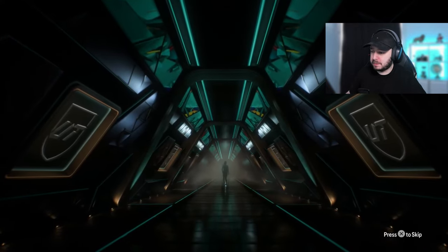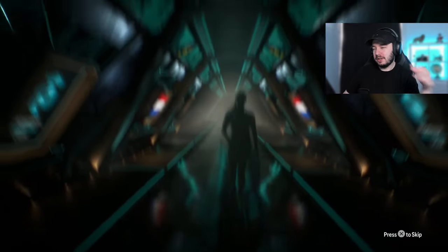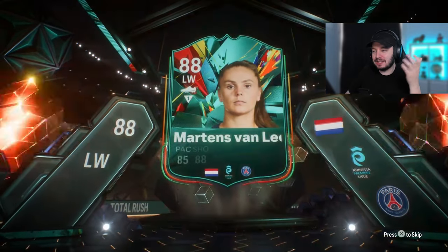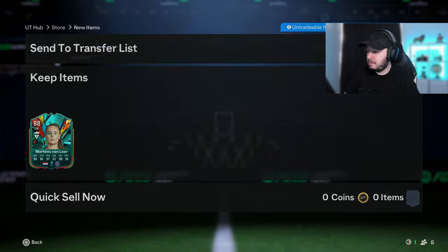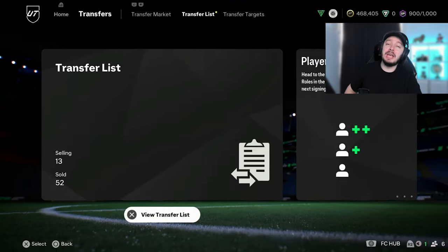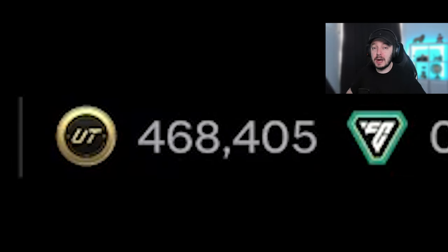It's another Total Rush player - it's a woman, left wing, Dutch. That's Lieke Martens! I'm not too mad about that. Is she gonna fit any of the teams? She played for Barcelona so we could put her in a Barcelona team - we could officially play with her, she's usually pretty good in game as well. She's around 75,000 coins - that was actually a W! Let me quickly show you all the things we sold already, where our coins went, and then we gotta find a way to improve the team.